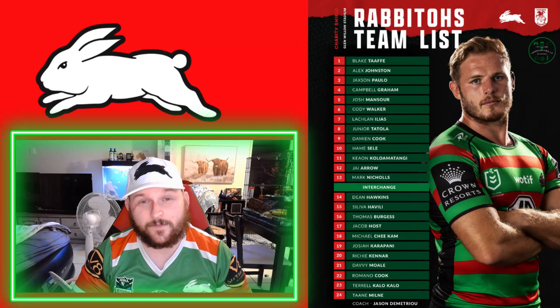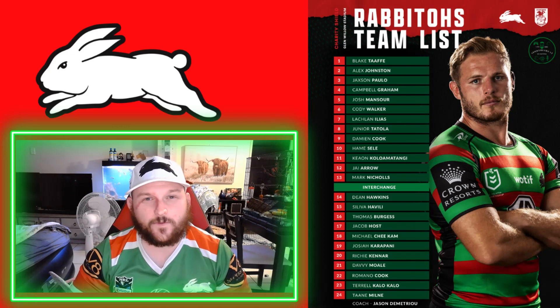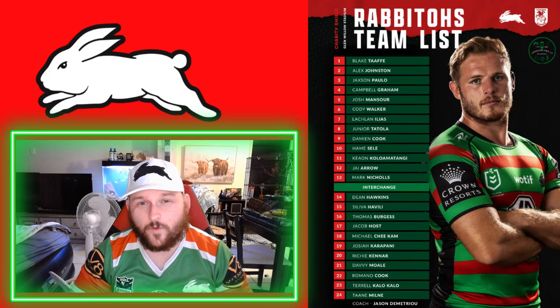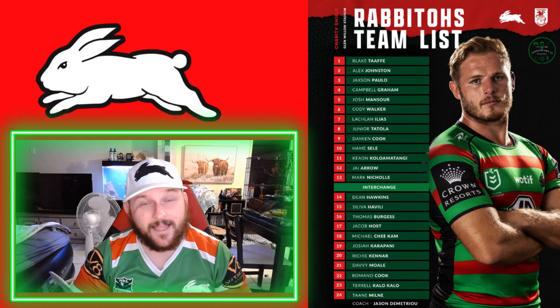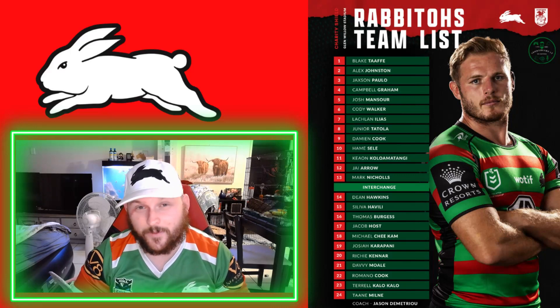Those are two players I think will play in these positions this year. You could make the argument to move Jackson Paulo out to the wing and bring in Michael Chee Kam or Isaiah Tass into the centers, but I think this is how the starting five will line up for Round 1. In the halves, Cody Walker and Lachlan Ilias are definitely going to be there. I wouldn't hate Dean Hawkins getting the nod for the number seven jersey — his kicking game was very good last week and he deserves a chance.